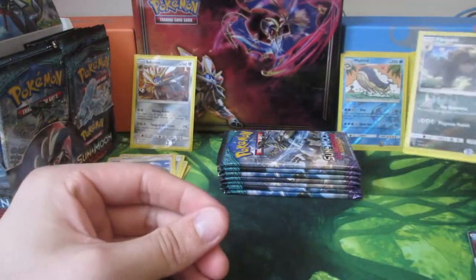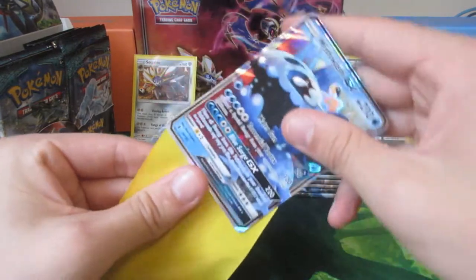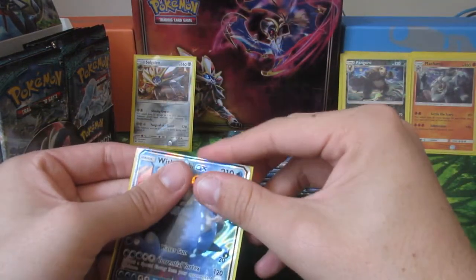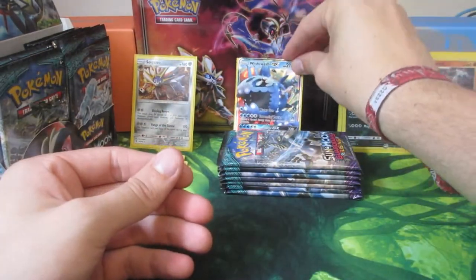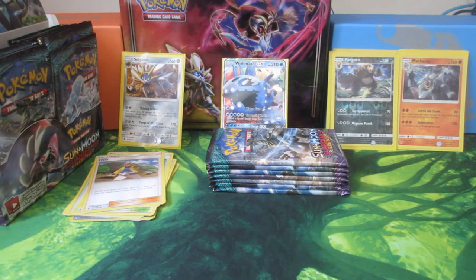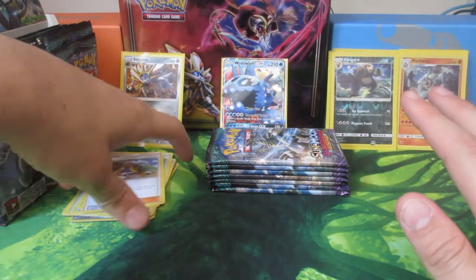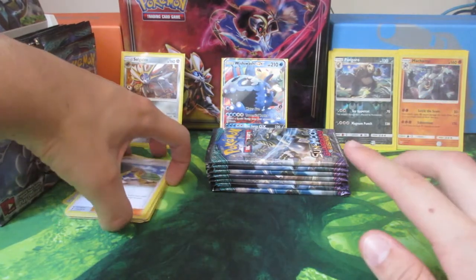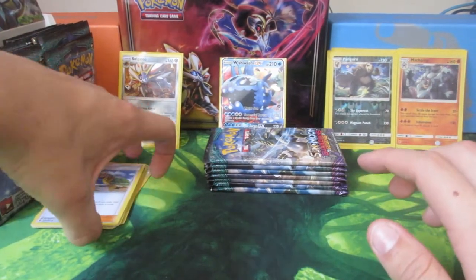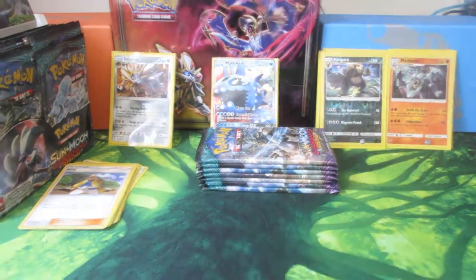Wishiwashi - interesting. My least favourite of the set. Yeah. Beggars can't be choosers - don't worry, you'll get something good. At least we've got a GX now. That's one GX - put him next to Solgaleo. GX's will go right. Sorry about that everyone - the camera decided to die. As you can see we've left everything how it is, didn't want to touch anything. This is your pack now - yeah, because you've got Wishiwashi.